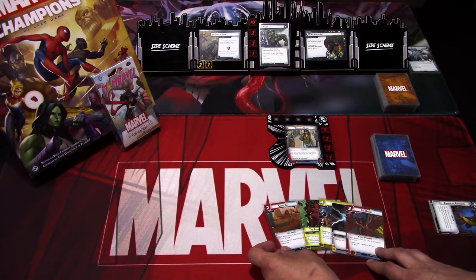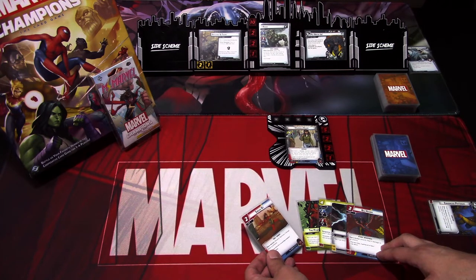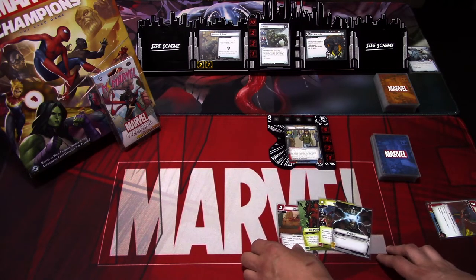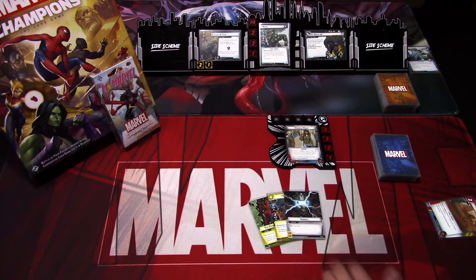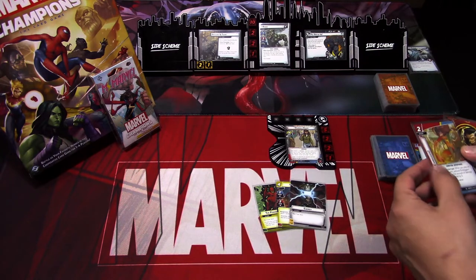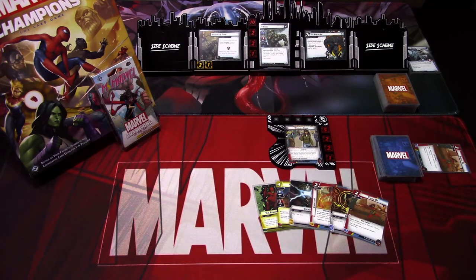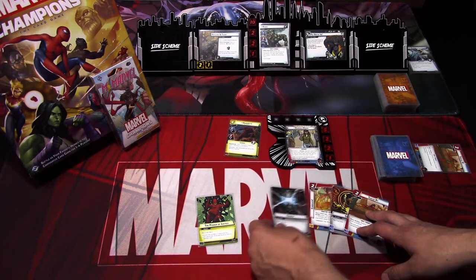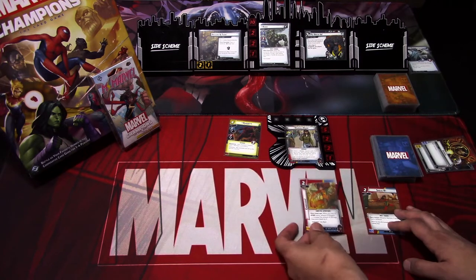I think I'll mulligan enhanced physique. Actually, I could keep both sneak buy and big hands, but I'll discard big hands and sneak buy for now. I think I'll play Daredevil down. We get embiggen, genius and another sneak buy. First we will play Daredevil using the power of justice and energy. I will also play embiggen, so now we deal extra damage with embiggen — that is quite good.